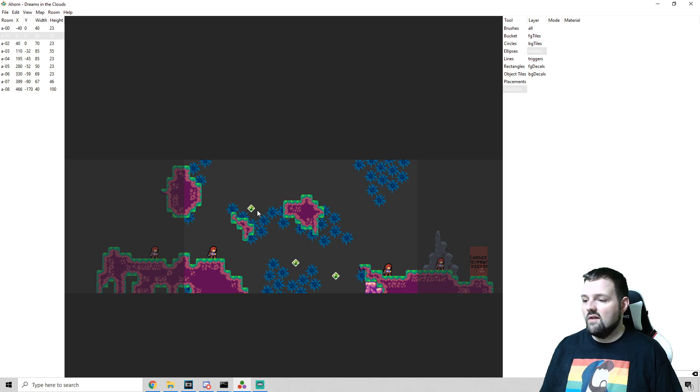Every room in this new map that I'm working on — it's called Dreams in the Clouds — it's a pretty easy map. So if you are a beginner to an intermediate player, you should be able to conquer this no problem. However, there is a Dashless alternative, and that is not nearly as easy. There will be a beautiful flying golden strawberry available to you if you happen to beat it.